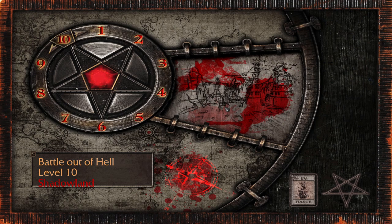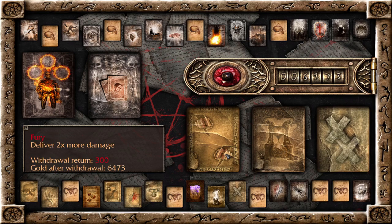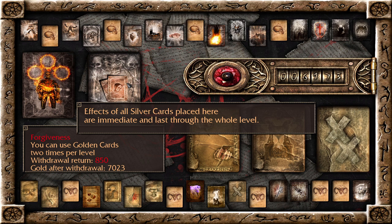Hey everyone, welcome back to more Painkiller Reload. We are on the last level of the Battle Out of Hell expansion for the mod Shadowland. We're up against Alistair once more and we have to defeat him in no more than four minutes. For our cards, we went back to the card that allows us to use golden cards twice.